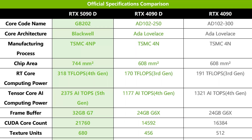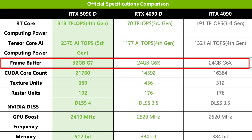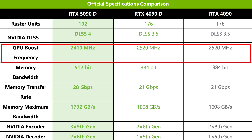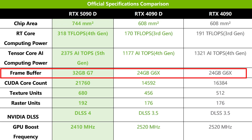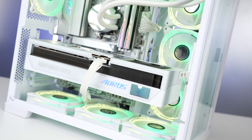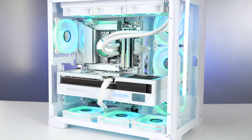Let's break down the numbers. The 5090D boasts 21,760 CUDA cores — a 49% jump over the RTX 4090 — with a base GPU clock of 2,410 MHz, boosting past 2,655 MHz. It packs 32 GB of GDDR7 memory, ideal for 4K ray tracing and AI workloads. All this runs at a 575 W TDP, so you'll need a robust power setup.